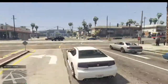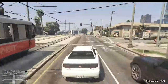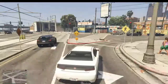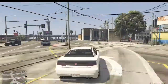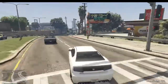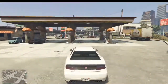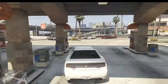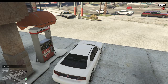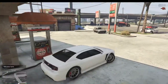Now let's find an actual gas station to go to. This is a very cool mod. Once you get to a gas station, all you gotta do is press RB to refill your gas, and once you do that you can just drive off.